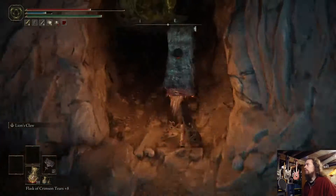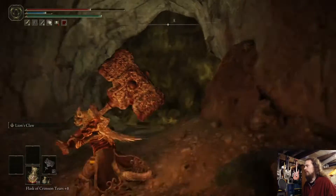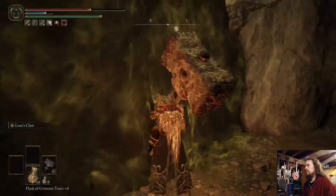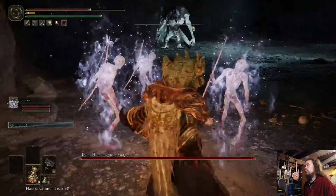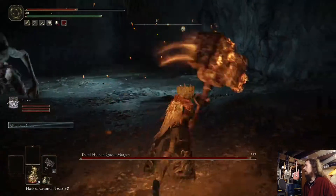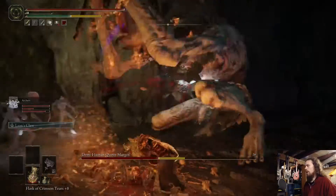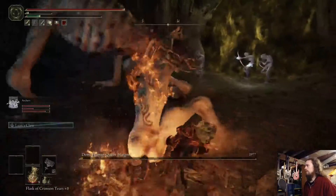Looks like we got a boss battle right here. Pretty short little cave. I guess we'll fight the boss and then go back up top and go down and jump down that little side path that we had seen. Alright, hop in here. Summon up the boys. Throw some fire on there — just gonna blast me with some magic, evidently. Let's go in on him. I'm just gonna crush him. Get fucked.